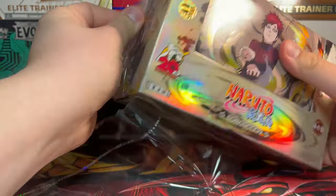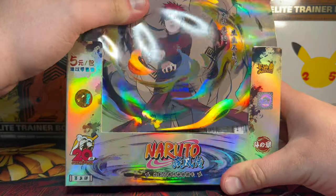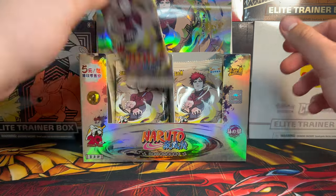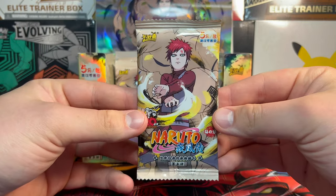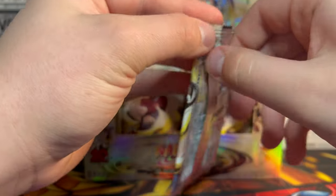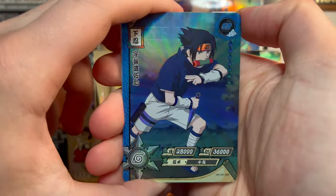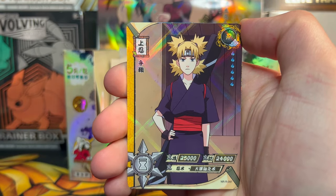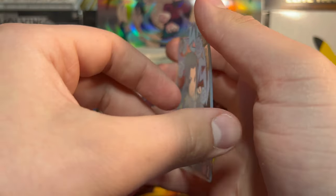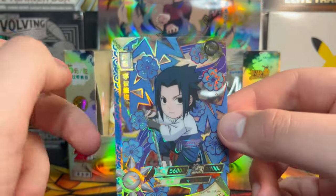I'm actually pretty pumped to be making this video. This is the second Gaara box we've opened on the channel, so if you haven't seen the first video make sure you go check it out. Pack artwork is obviously the same as the box artwork, as is customary with Kayou. We got Sasuke, Tamari base, this lady base SSR, and of course in the Tier 3 boxes we get these lovely chibi cards. We got chibi Sasuke to kick off the Gaara box.